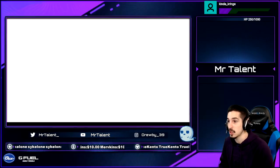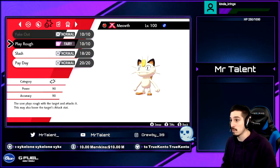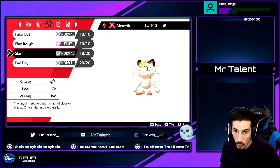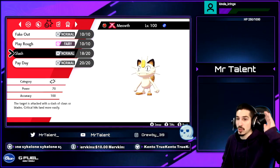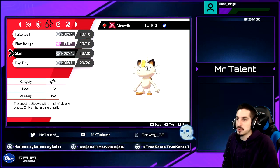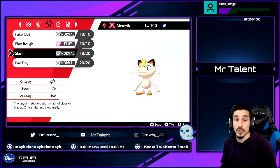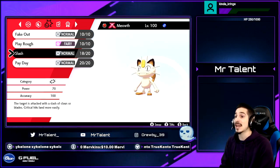Once Meowth is good to go, you Dynamax and click Slash three times. Because it's Gigantamax, that Slash turns into Meowth's GMax attack, which makes it give a lot of money. Use it three times and you get all that money — around 350k.